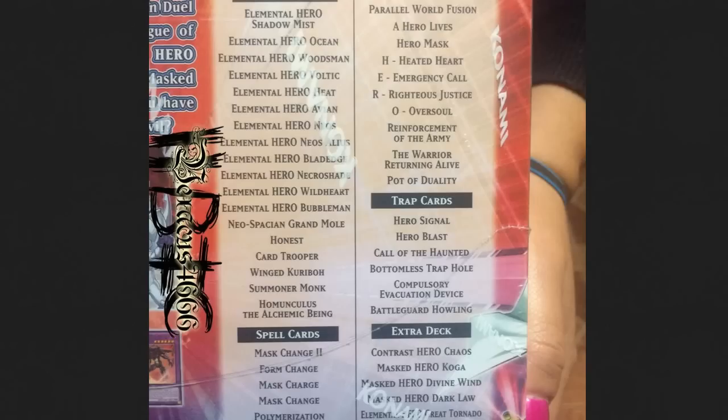For the most part, this is not going to be a great structure deck to invest into — meaning buying a lot of copies and trying to resell the cards individually. There are good staples like Bottomless Trap Hole, Compulse, Pot of Duality, Reinforcement of the Army, and E-Call — a lot of good stuff specifically for Heroes — but not the best set for making money.